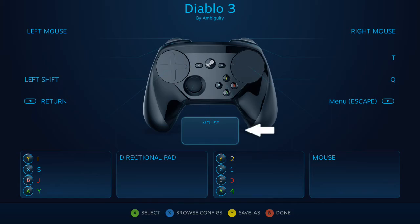For fun, I have the gyro enabled. Set the input style to mouse, select always on in the gyro enable button field, and knock down the sensitivity a bit. Completely optional, totally fun.